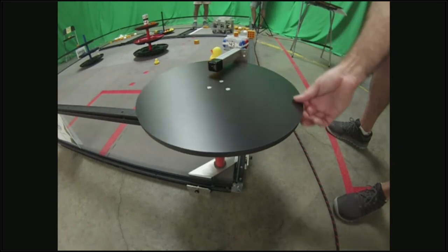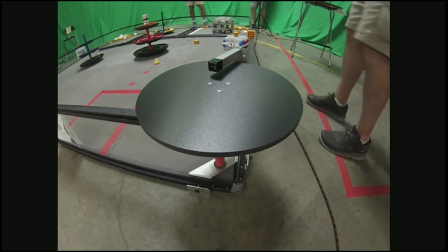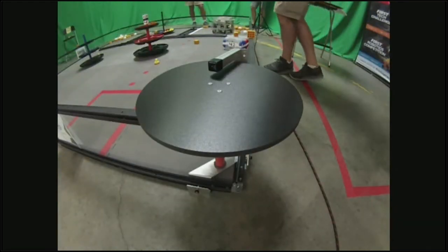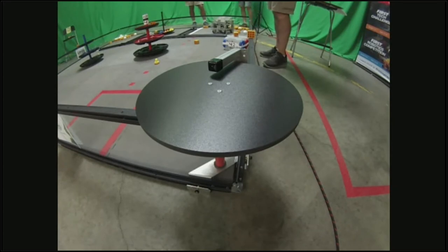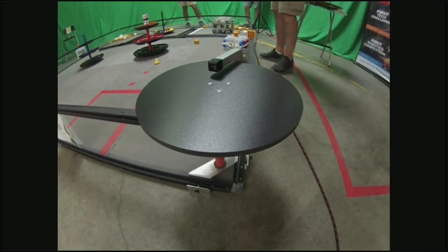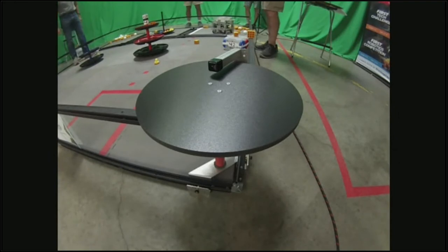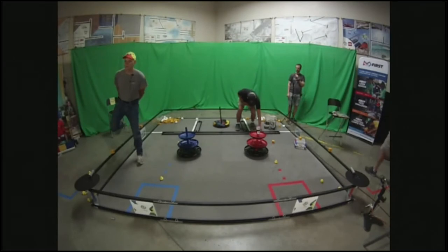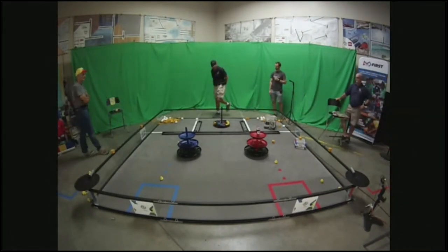Confusion on counting five or six ducks during autonomous: there are potentially four ducks on barcodes — one on the front barcode and one on the back barcode for each alliance side, red and blue. Plus two ducks on carousels, one per alliance. That's six total, though interacting with the opposing alliance's barcode ducks during autonomous is very risky. Each robot can be placed so they can each see their own barcode.